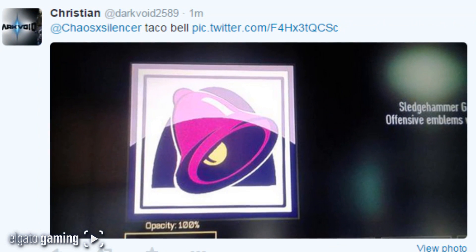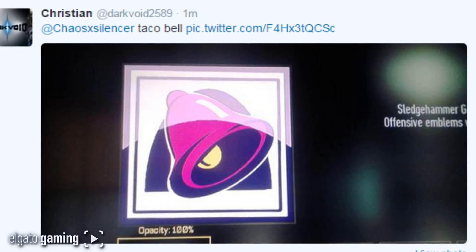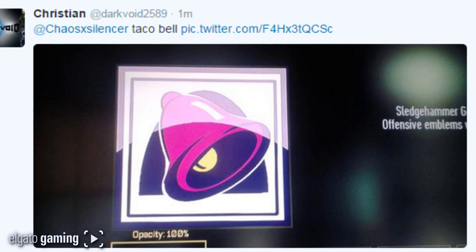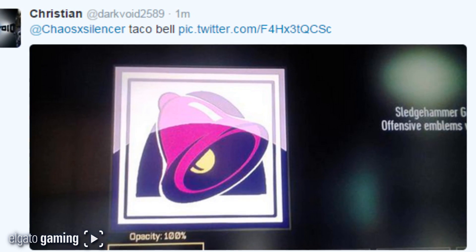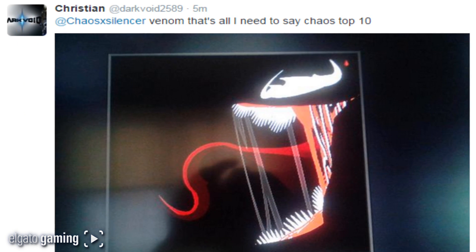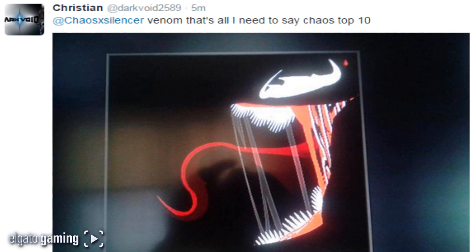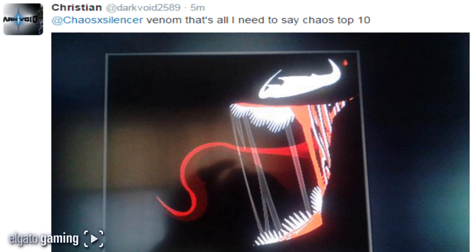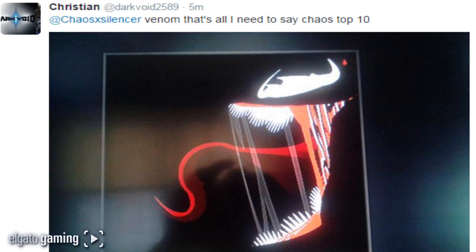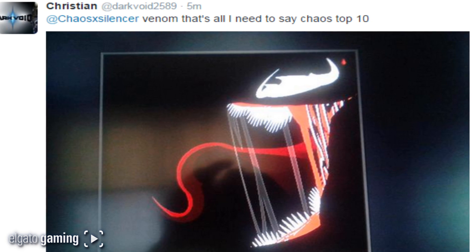At number 3, from dark void 2589 — Taco Bell, and he's even got the shading on the Taco Bell with the whole logo thing going on — very very cool. A lot of gamers love Taco Bell so they can probably relate to this emblem, definitely deserved to be on the list. Next up is also from dark void 2589 and this is Venom — that's all I need to say, this is an awesome emblem. He's even got the saliva, the spit strings of Venom coming out of the corner of the box instead of right in your face, and he's got the tongue and everything. I bet this took a little bit of time to put together — very very cool emblem, could have been number one.